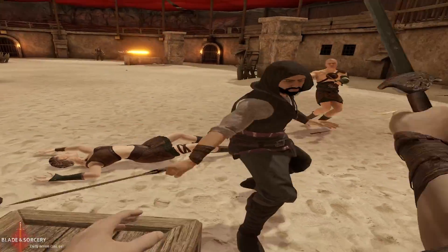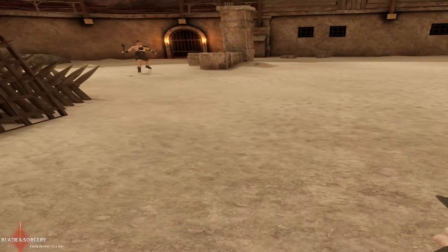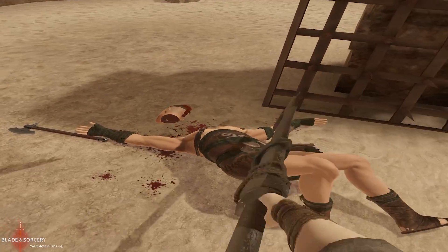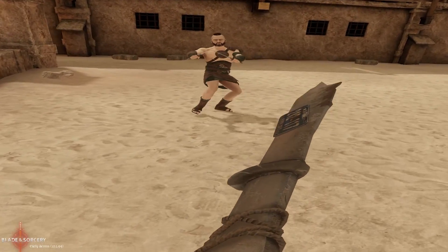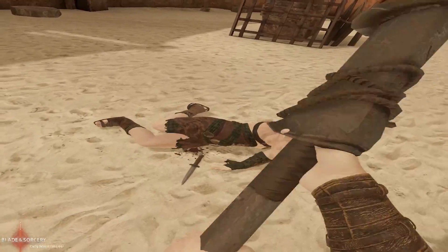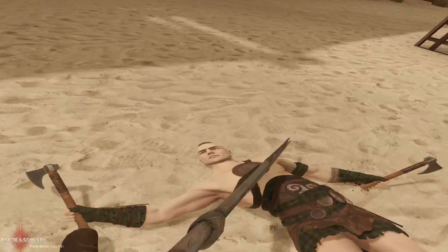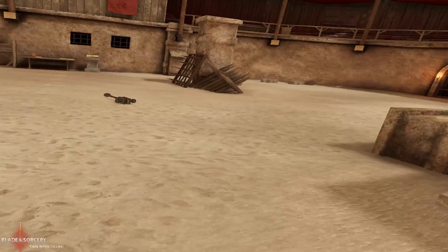Coming from Bethesda games whose melee systems usually consist of just one or two combos the same thing every time, this is very nice. In VR with proper sword mechanics, it doesn't even need mechanics - every movement is yours. Being able to see Fallout 4's weaponry behave realistically like this is quite an experience. As of right now we only get to fight against regular old medieval dudes, but the author says they intend to add more maps from the fallout universe as well as fallout-based NPC waves, so that's something I'd really like to see.